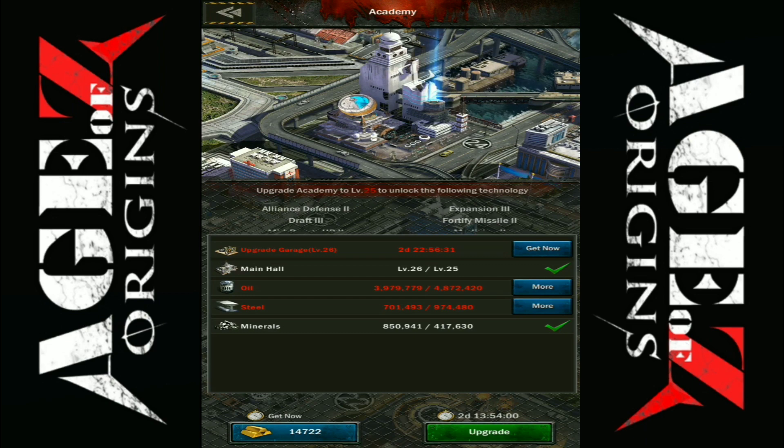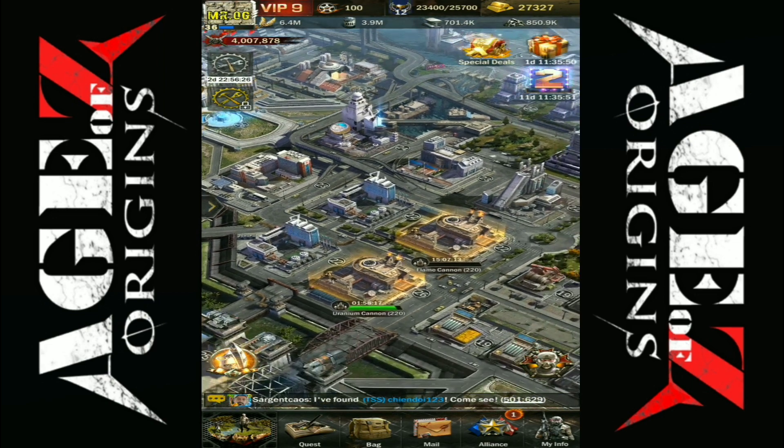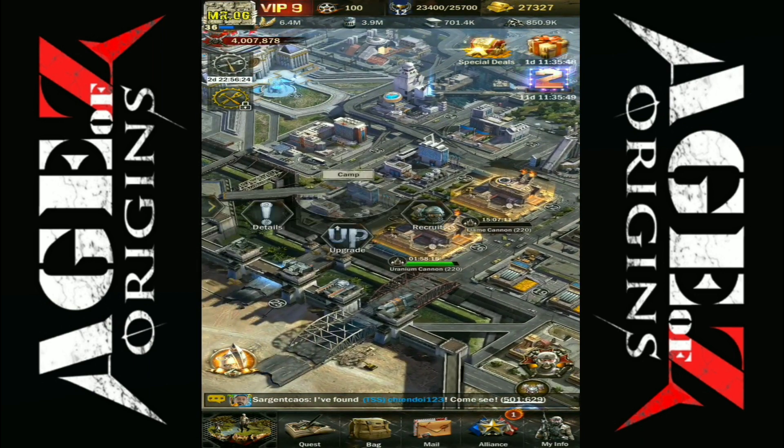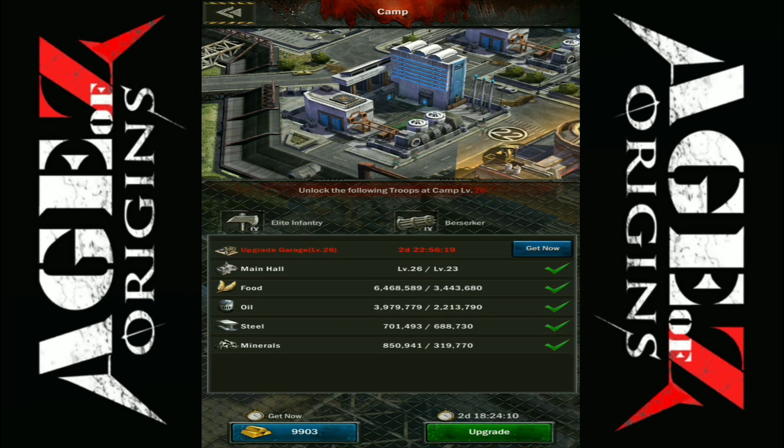A couple other buildings that I will be looking at very soon as well, which would be the hospital and also the academy. They need a little bit of Mr. OG's love to bring them up so we can get going on some more research as far as the tech is concerned, and the hospital for those extra units.